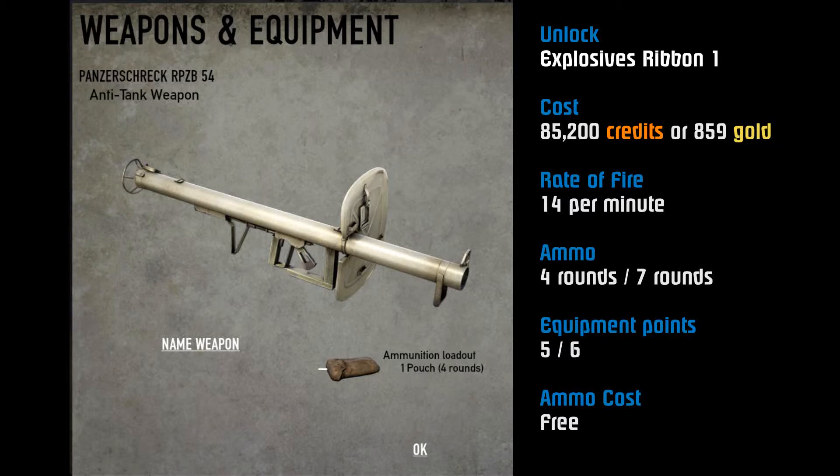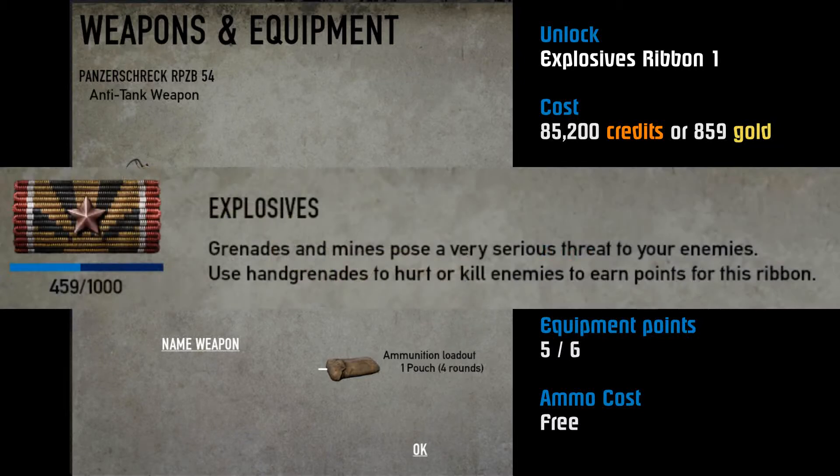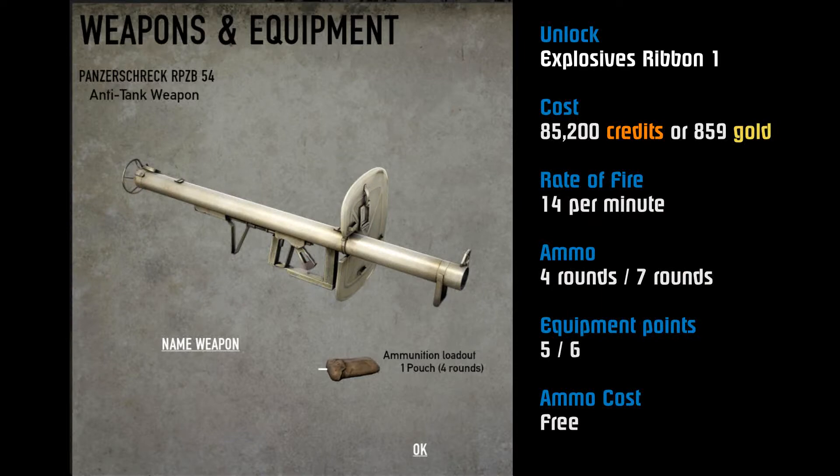Let's take a look at the Panzerschreck. As far as I know, the bazooka has the same stats and is unlocked in the same manner. The Panzerschreck will unlock with Explosives Ribbon 1. You get points toward that ribbon by dealing grenade or mine explosive damage — even just using hand grenades earns you points, so even if you don't hurt anybody you can still get points. The Panzerschreck costs 85,200 credits or 859 gold, and the bazooka has the same price.